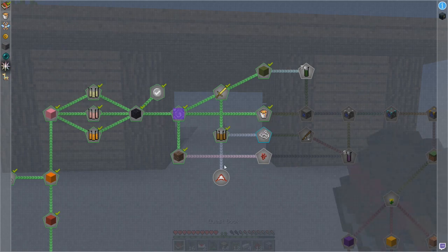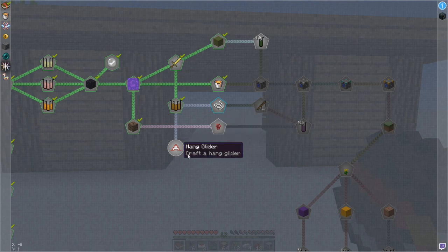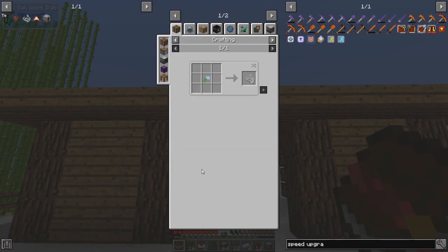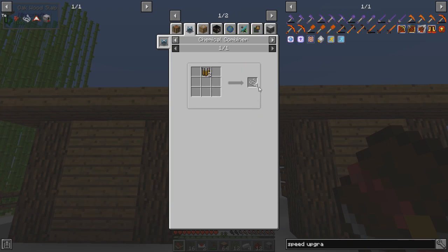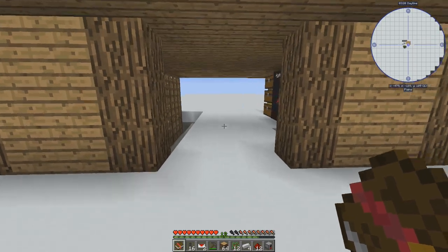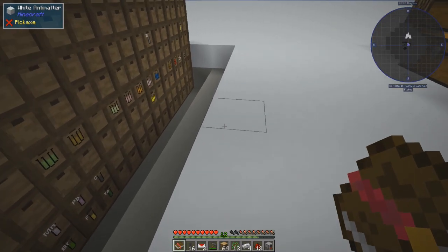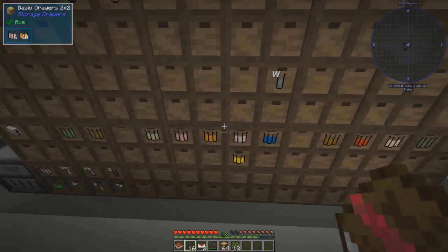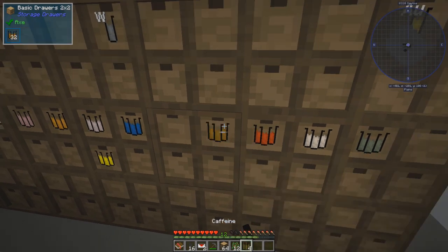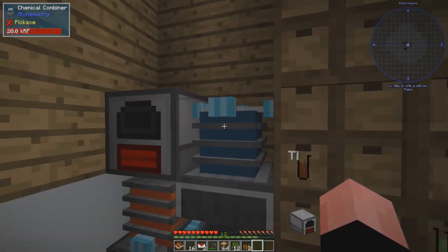So let's get our quest book going. We want to make string, nether warts, and a hang glider. With string — from a chemical combiner, two proteins will make four string. How many did we need for this quest? Four. So two proteins — let's do chemical combiner string, go ahead and set that recipe up. We need two protein, not the shake, just the protein.